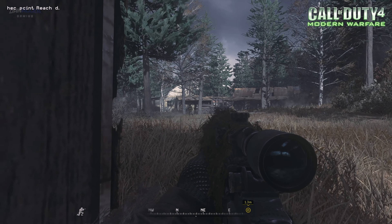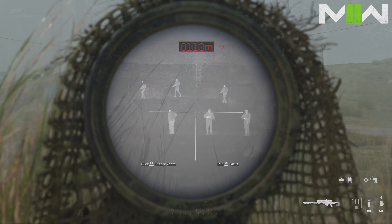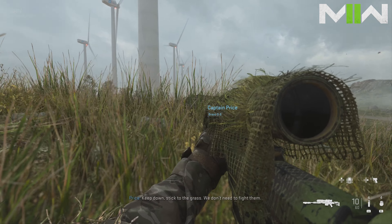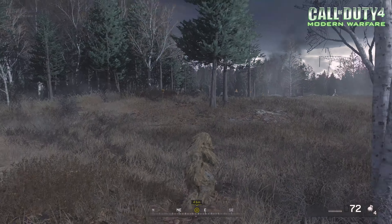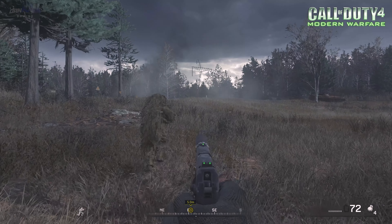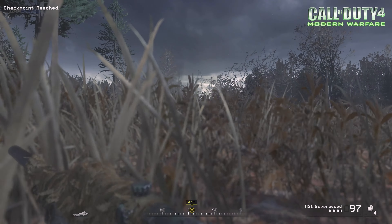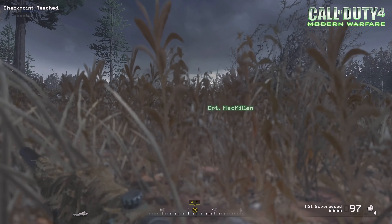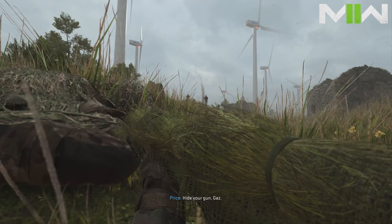Stay low and move slowly. We'll be impossible to spot in our ghillie suits. Right, keep down. Stick to the grass. We don't need to fight them. Get down. Now. Hide your gun, Gaz.